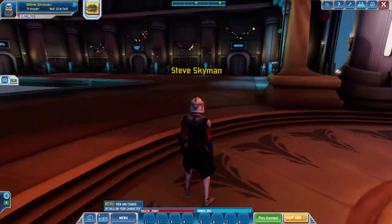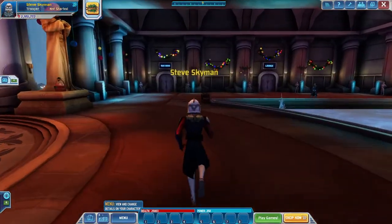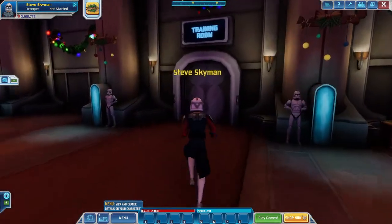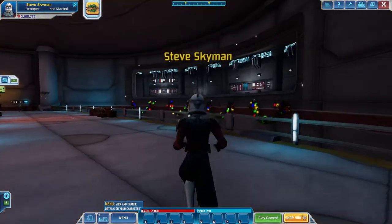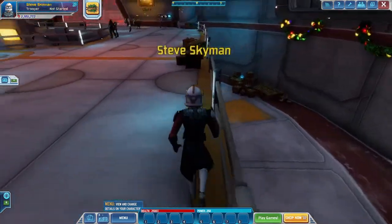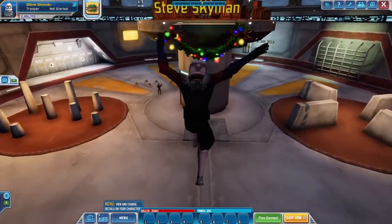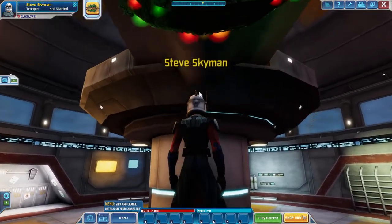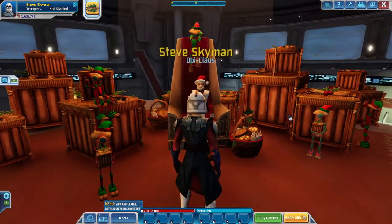Then you have to go to the training room — I was over here thinking it's the war room, but that's what it was. You have to go into the training room over here. Everything's open. As you can see, we have some more very interesting designs and some more fruitcake presents. Then you have to jump down and go up to the dueling arena, where Obie Claus gives you some droids.